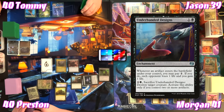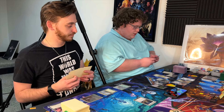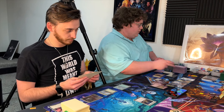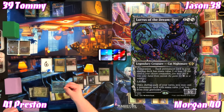Jason casts Underhanded Designs, an enchantment: whenever an artifact enters under his control he may pay one — if he does, each opponent loses one life and he gains one. He can also pay one black and sacrifice it to destroy a target creature, if he controls two or more artifacts. He then casts Lurrus of the Dream Den — his second spell — making a second Treasure and triggering Underhanded Designs: you all lose one life, he gains one.